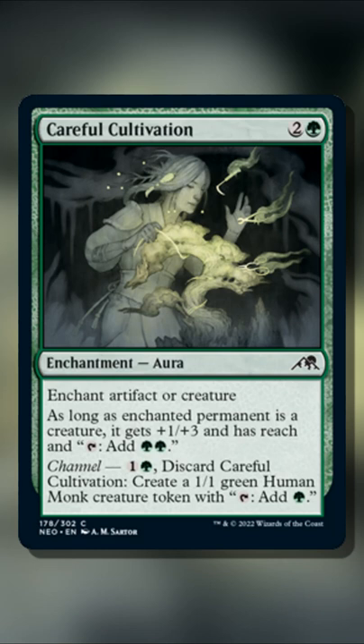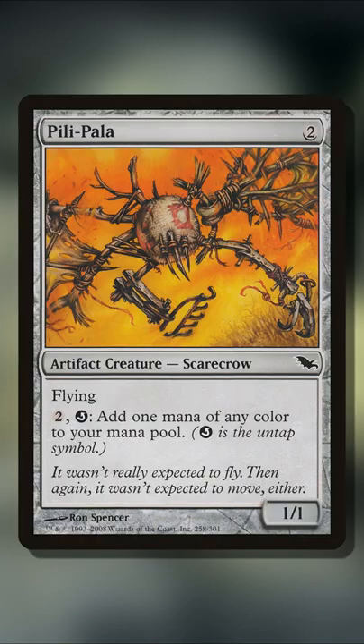How this works is that you use the ability to tap Pili-Pala for two green mana. Using the activated ability on Pili-Pala, you would use the same two mana to untap it. Since Pili-Pala's ability is an untap and you've already tapped it, you can then untap it for one mana. Keep tapping it and untapping it using the same green mana, and you will be floating infinite mana of whatever color.